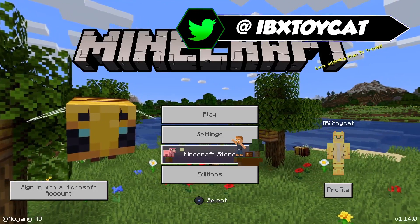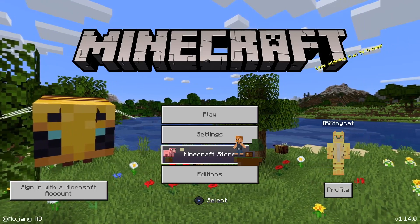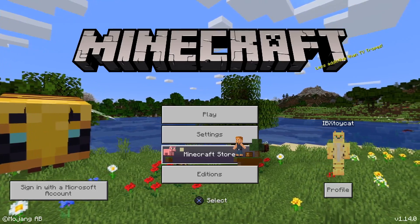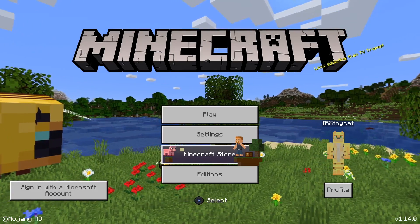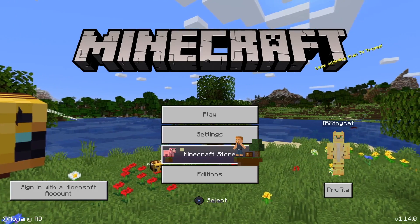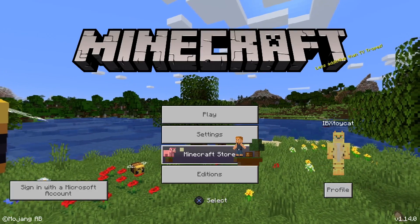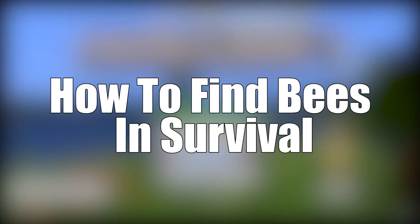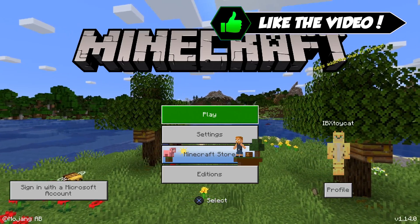I'm APRxToyCat and it's very obvious to anyone who loads up Minecraft after the most recent update that bees have been added to the game. They're even on the menu screen. But how exactly do you find bees in your normal survival Minecraft world? Today's video is the tutorial on how to find bees in existing and new worlds, and then what you can do with them once you've found them.